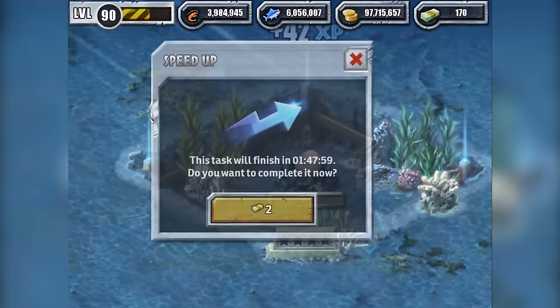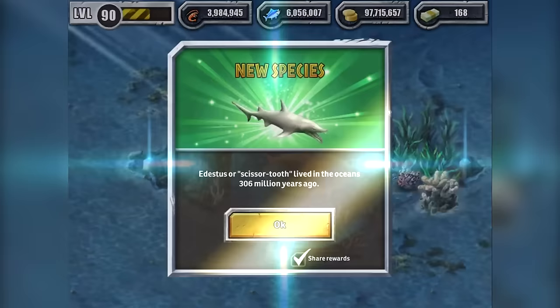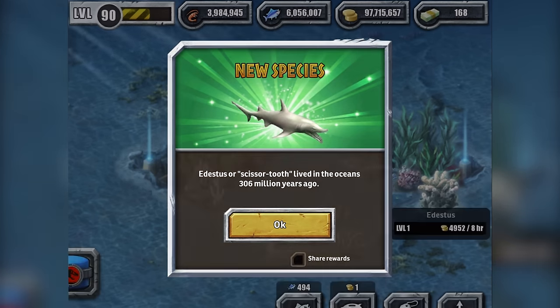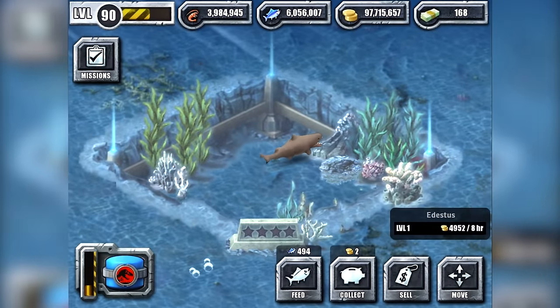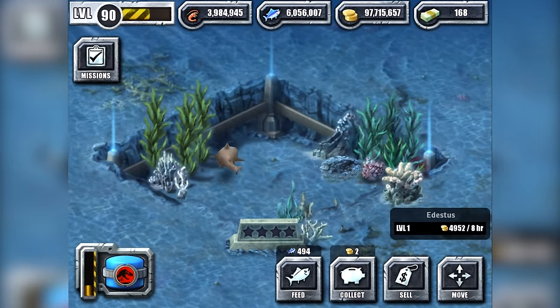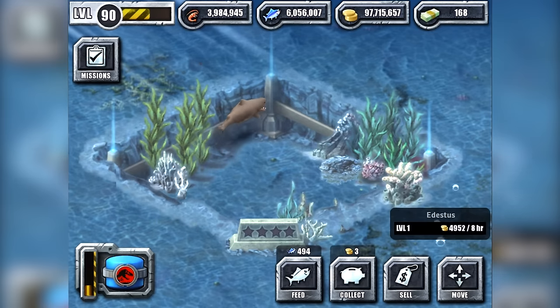But how long does it take to speed up? Two! That's nice. Okay, there it is. Edestus, or scissor-tooth, lived in the oceans 306 million years ago — that's a very, very long time. Oh wow, it looks interesting. What is that? It's like a fat dog, a fat shark.